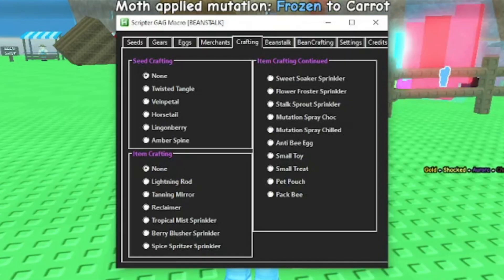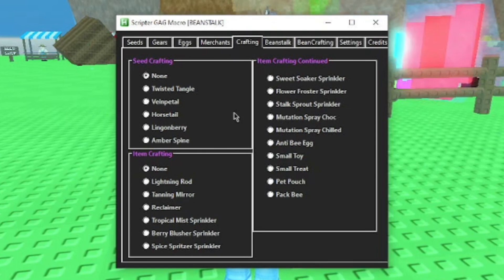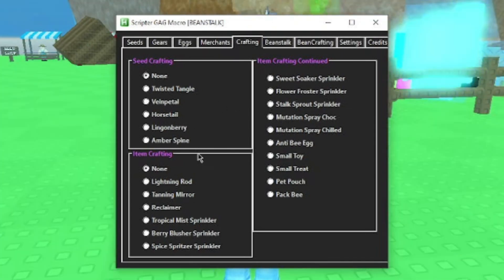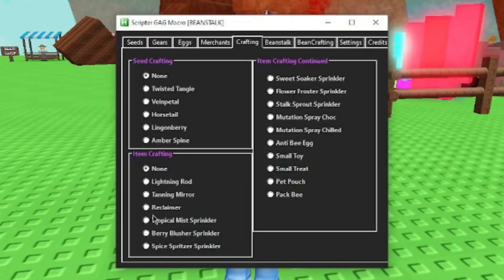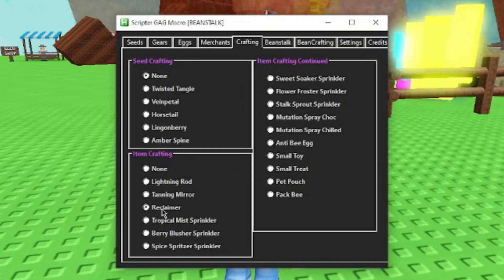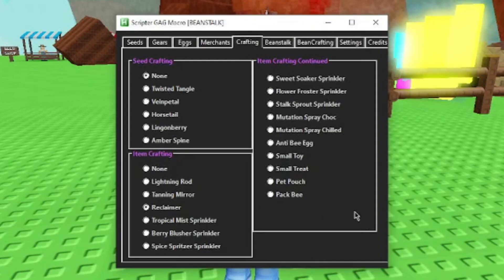Alright, now we've got our crafting tab. We have the seed crafting over here where you can craft seeds if you want, but I actually recommend just not doing that because it takes a lot of actual crops which you don't really have a ton of. And now item crafting — I recommend getting reclaimers. They're just useful to have so that if you get a rare seed and you don't want to shovel it, you can just turn it back into a seed.